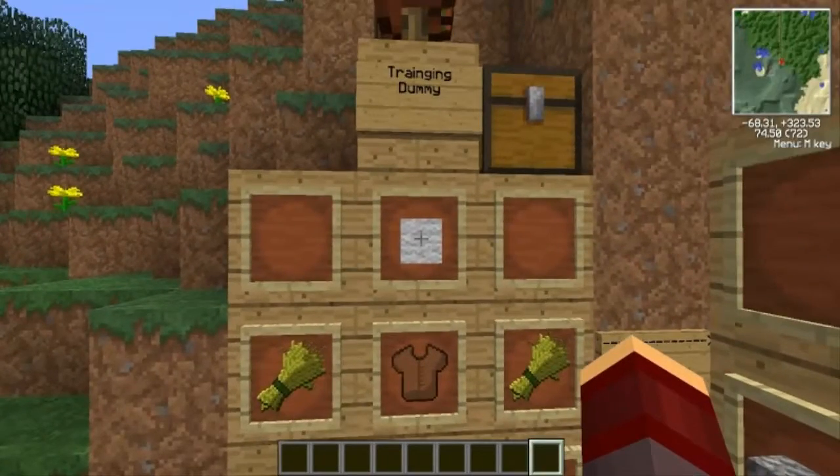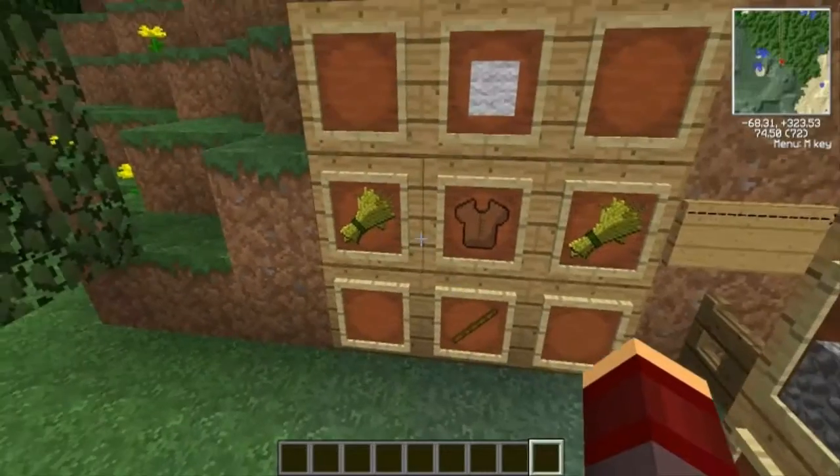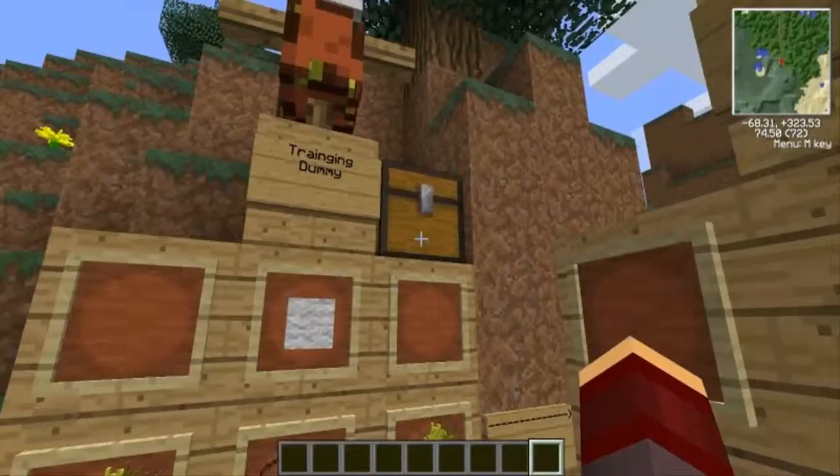This is the training dummy — at first I thought it was a scarecrow, but it's not. You need a leather tunic, one stick, and one wool, and you get a training dummy.